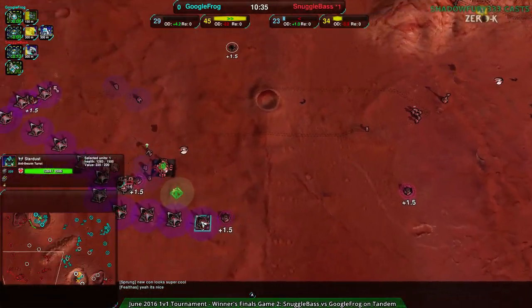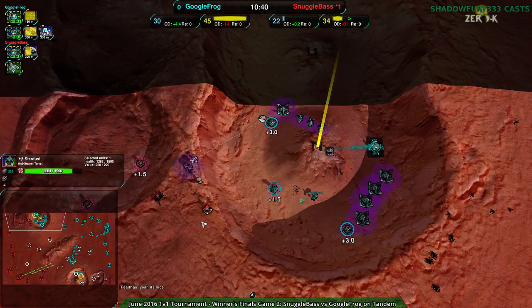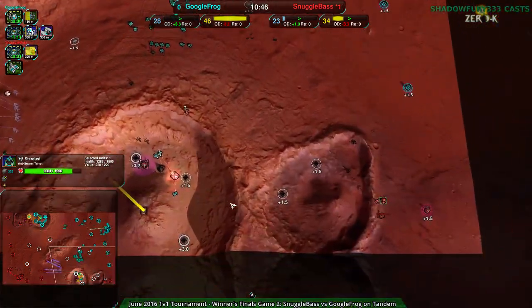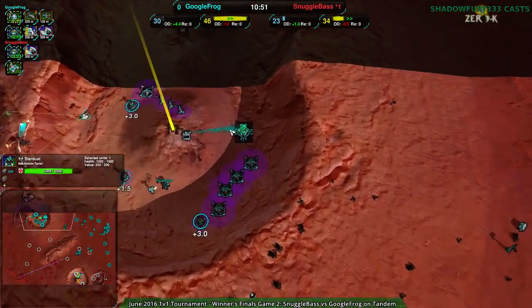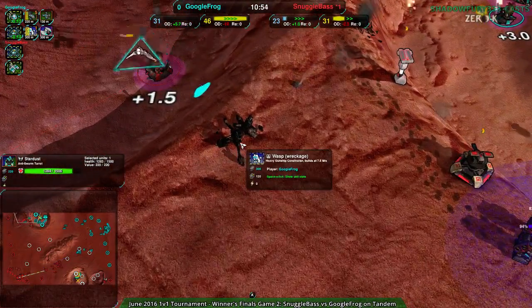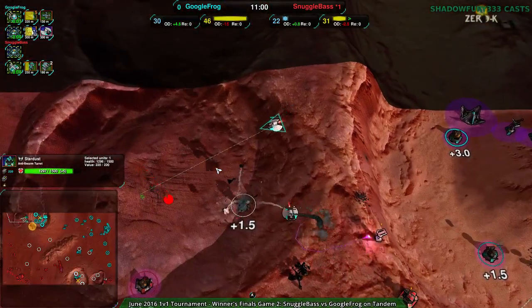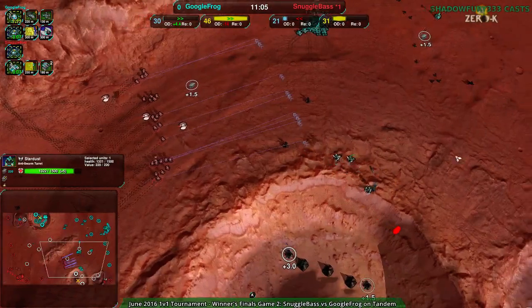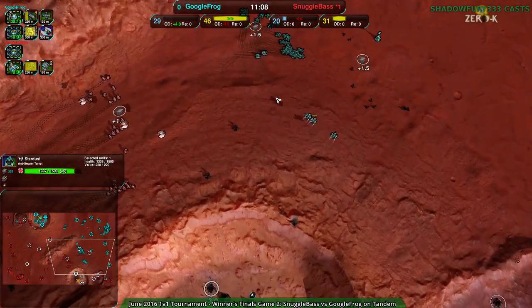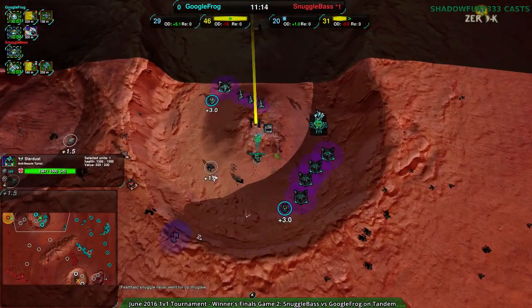The problem of course is that Snugglebase has lost their metal economy that was kind of cheated out of the craters. Snugglebase is now forced into Rapiers. Google Frog might go Rapier/Trident or pure Rapier — looks like Google Frog going Rapier/Wasp, trying to take out the expansion themselves. Google Frog still taking the economic lead — 30 to 20, but it's been consistently an economic lead for the last several minutes, so we're a little under half the game.